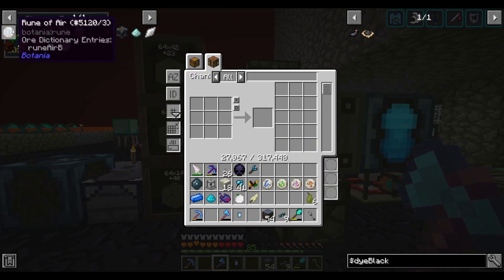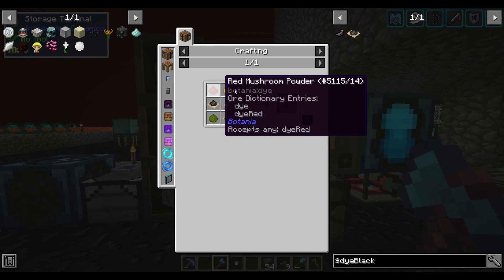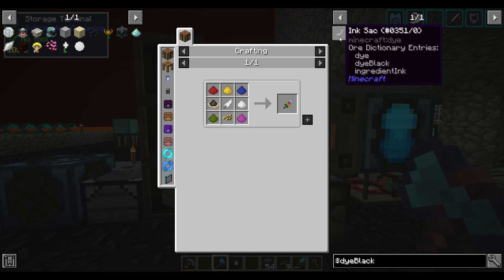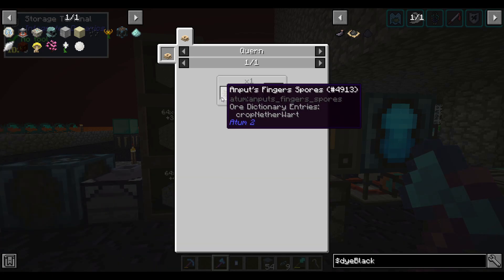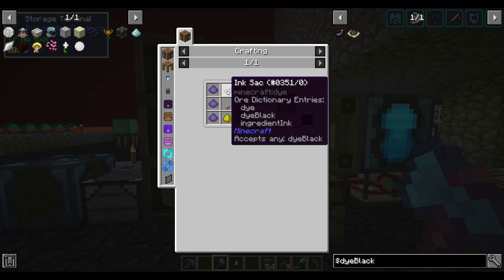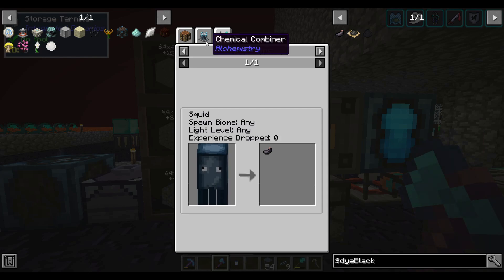I'm so close to having everything together. However, I'm drawing a blank on how to make this colorful feather — I have all the other dyes except for black dye. The three black dye options are vanilla ink sacks, atom dye which I can't get, or black mushroom powder. For black mushroom powder there's a chicken-or-egg problem. I think I have to somehow spawn a squid.